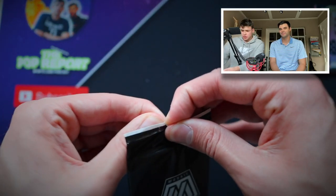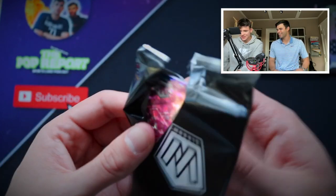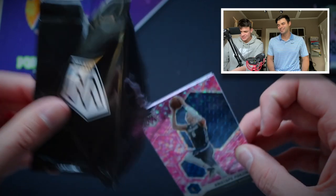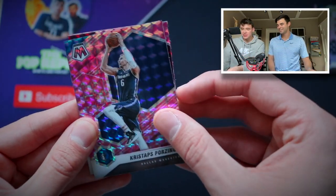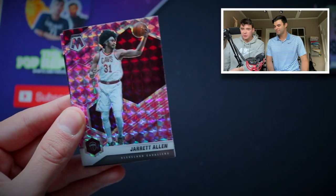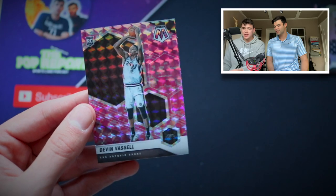Time for the third pack — a Sabonis, not to be confused with Domantas Sabonis. I was getting confused, thinking is this gonna be all Sabonises? Nope, but it will be a Kristaps instead. It will be a Kristaps, it will be a Jared Allen rookie card, and it will be a Devin Vassell.